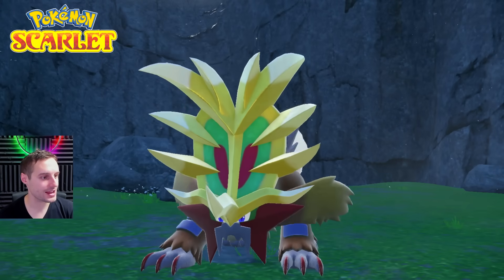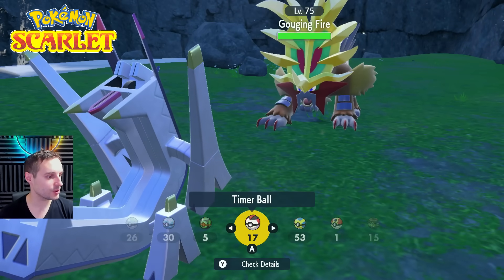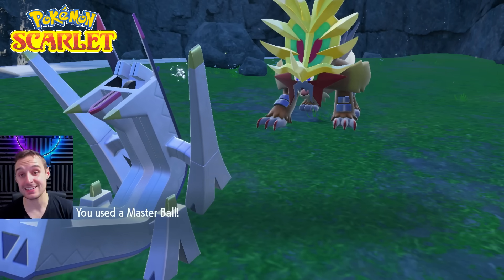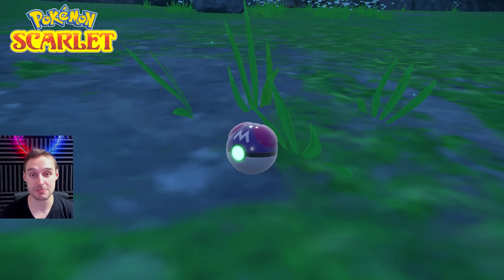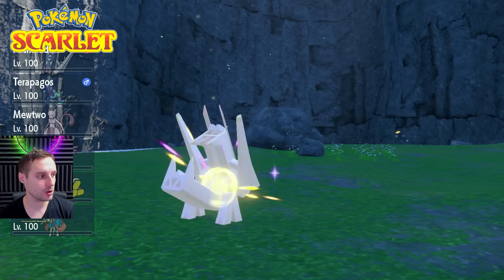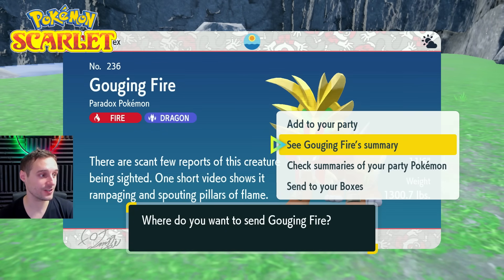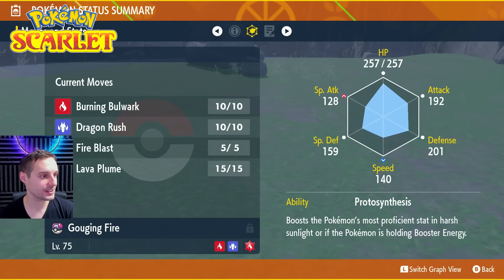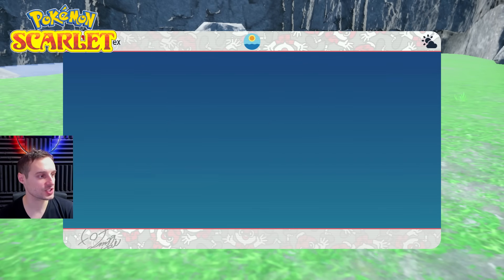I'm going to throw a Master Ball at this one. Hot tip: go to your Mystery Gifts and get via internet — you don't need a code. You'll get a free Master Ball if you haven't done that already. That's been a Mystery Gift live since the beginning of the DLC. There is our Gouging Fire — Fire Dragon typing, very cool. It's got Burning Bulwark, Dragon Rush, Fire Blast, and Lava Plume, and it comes with Protosynthesis, which is going to make it a monster of a Pokémon. That is Pokémon number one, exclusive to Scarlet.